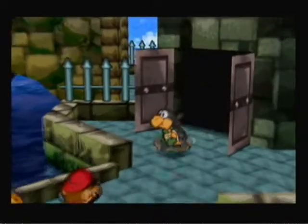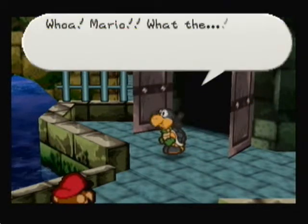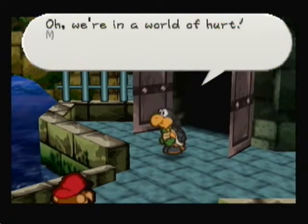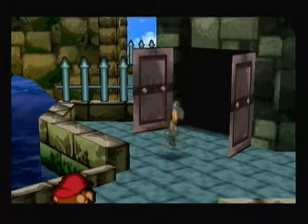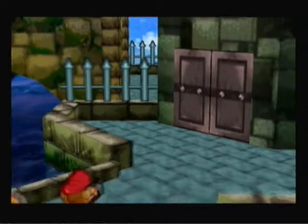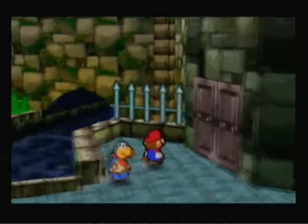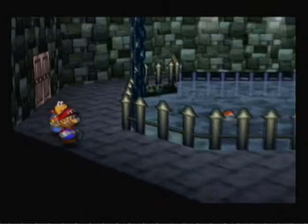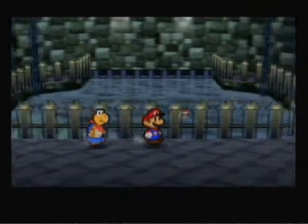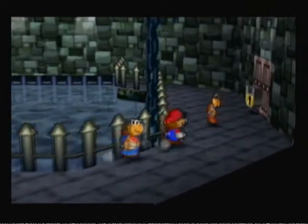We still got some time left so we'll do the start. Whoa, Mario — we're in a world of hurt. I got to tell the leader, Red Koopa. There are two Red Koopa shells there — we'll be seeing them later.